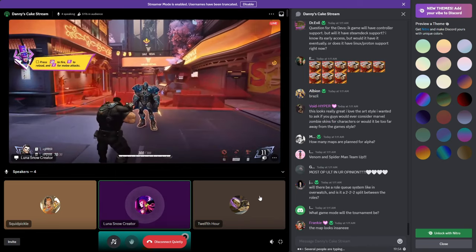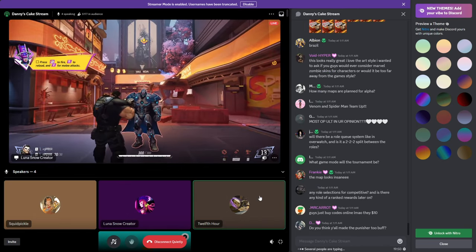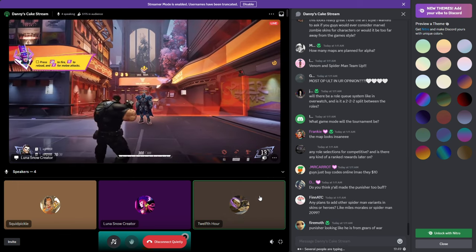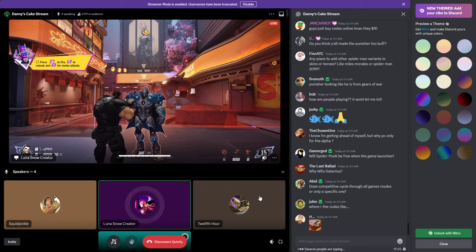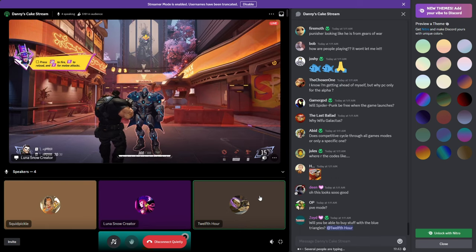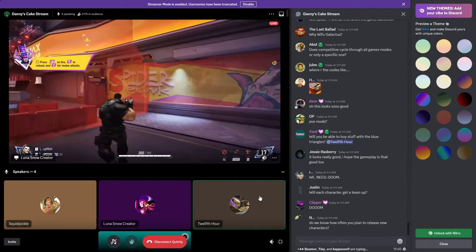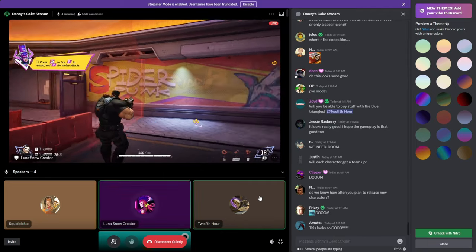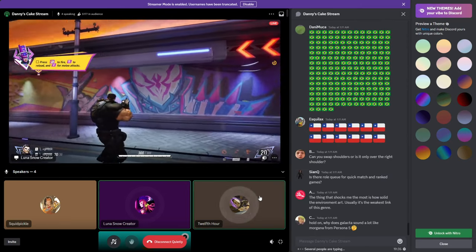So who's this guy? That is Doom 2099 — well, this is actually a Doom-bot. Yeah, it's not actually just Doom; it's a bot. But for those that know their stuff, Doom has substituted himself for a bot in many different ways. Look at this from the trailer.